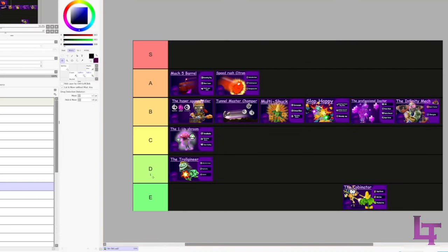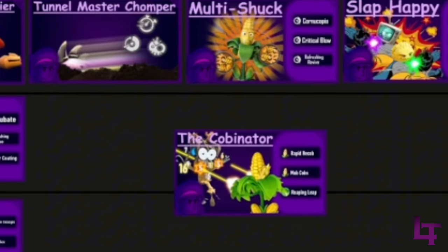The Infinity Mech - B tier. Pretty much my main build for Imp. Very simple: you just get mechs.